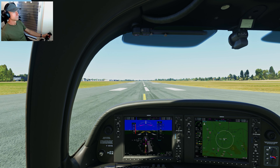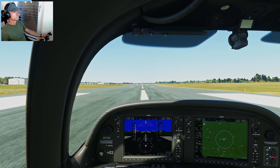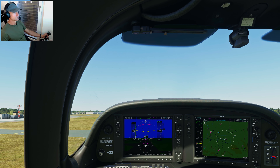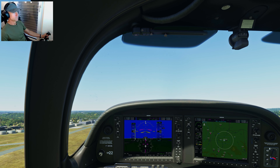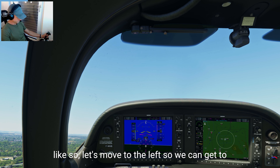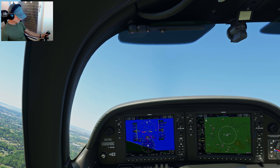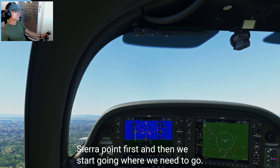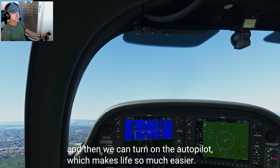Here we go — full throttle. Rotate at 70 knots. And rotate. Flaps up. Climbing at around 101 knots. Getting some nice altitude here. Let's move to the left so we can get to Sierra Point first, and then we'll start heading where we need to go. Let's set the heading bug, then we can turn on the autopilot — which makes life so much easier. Autopilot is set and we're on our way.